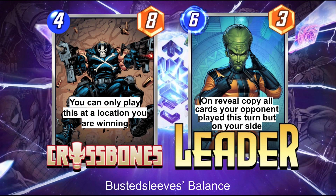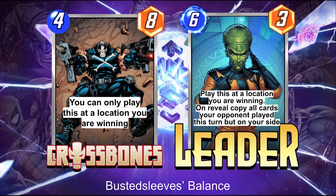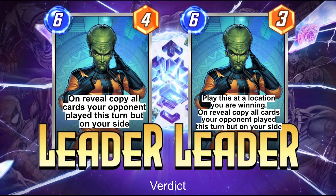The play pattern is not ideal — they have to worry about power as well as enjoyment, because they don't want people to sign off every time they see a Leader. My decision would be to change it to: play at a location you're winning, on reveal copy all cards your opponent played this turn but on your side — same outcome, but now your opponent knows a little bit more about where the play is coming. That little bit of restriction I think will be just enough to balance things out.